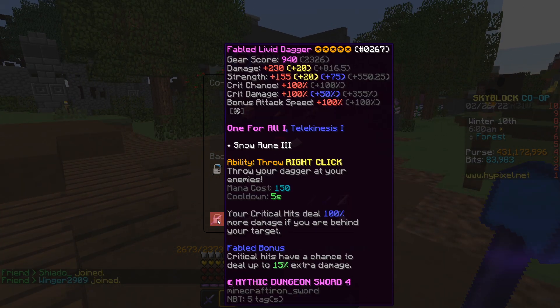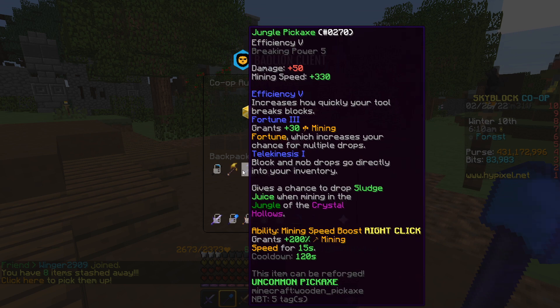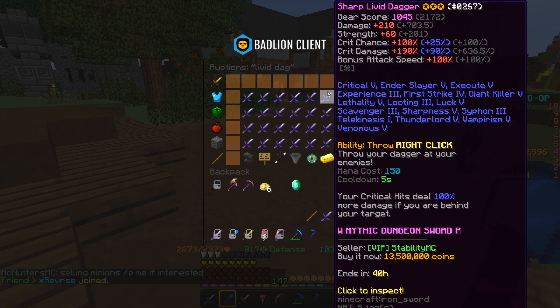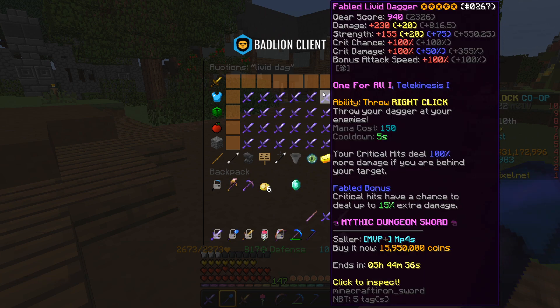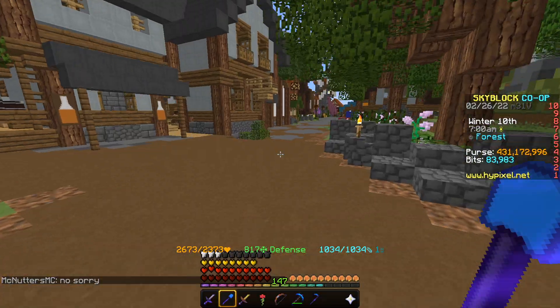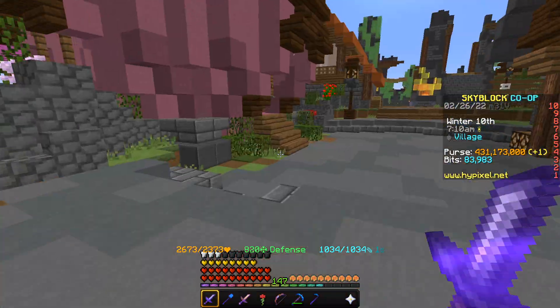First, let's compare prices for the Livid Dagger. Mine is maxed out as One for All and all that. One for All weapons still deal more damage than non-One for All weapons, though they may become less and less useful. Currently, the mostly Recon Livid Dagger is going for 12 million coins, and the cheapest One for All five-star Livid Dagger is going for around 16 million coins — pretty cheap considering this weapon can carry you to Hyperion.